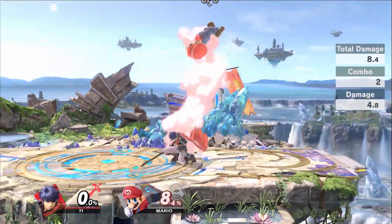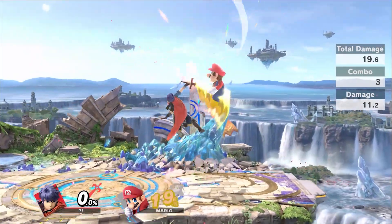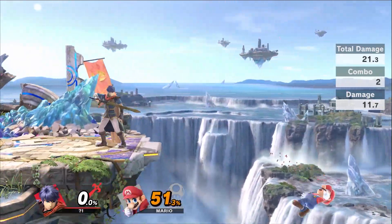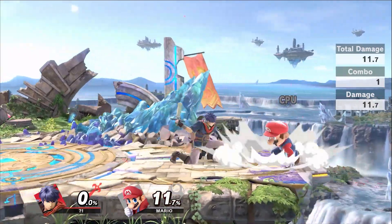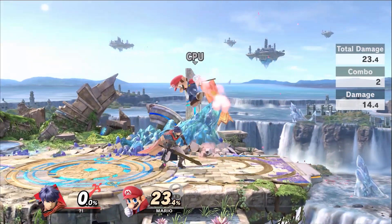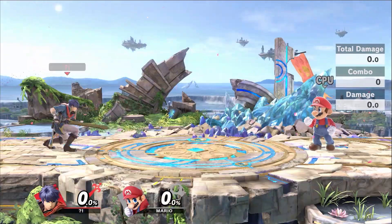At low percents, down throw will combo into forward air. Down throw will also combo into up air. Down tilt will combo into forward air, and the handle hit of forward air combos into down tilt. Landing with neutral air is Ike's main combo starter, as it will combo into all of your tilts at low percent.